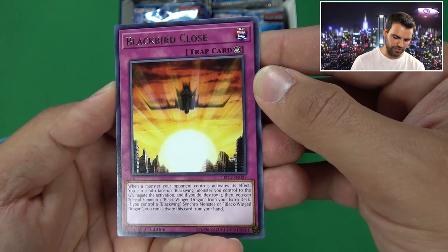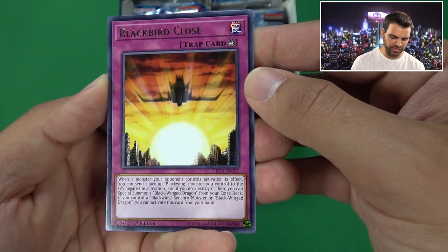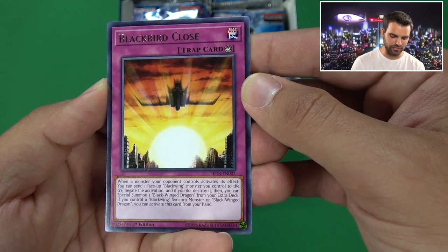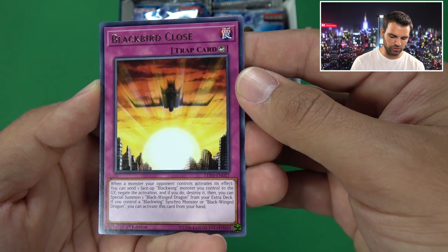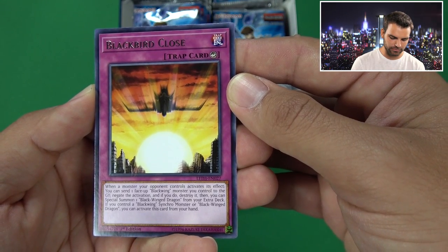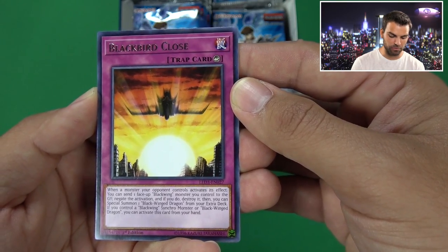Wow - when a monster your opponent controls activates an effect, it's actually a Counter Trap speed. You can send one face-up Blackwing monster you control to negate the activation and if you destroy that card, Special Summon a Blackwing Dragon from your extra deck. And if you control a Blackwing Synchro or Blackwing Dragon, you can activate this card from your hand.